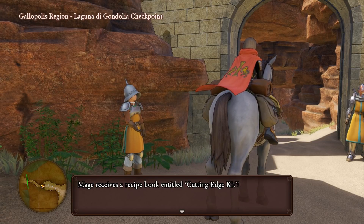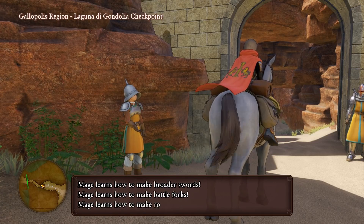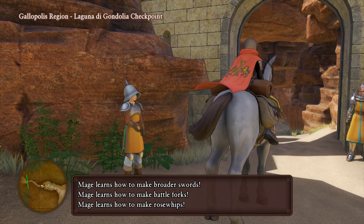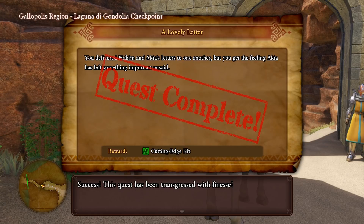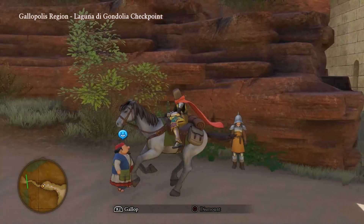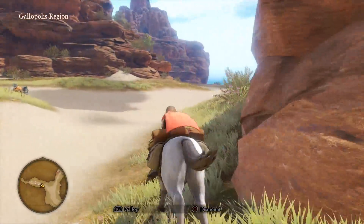We get more recipes as reward - broadswords, broader swords, battle forks, and rose whips. Maybe I kind of wasted some money buying a new whip for Sylve if I can make a new one now anyway. We'll quickly go check the campsite - it's right around the corner - and see if we can make anything new.